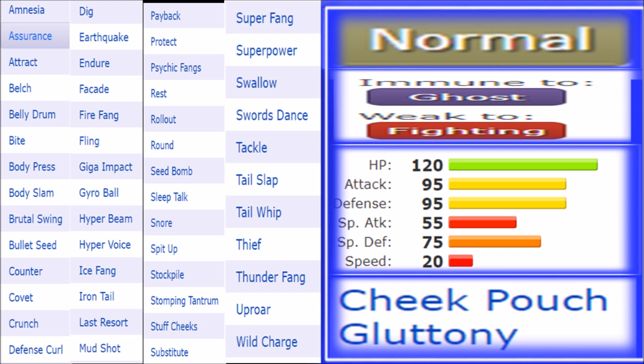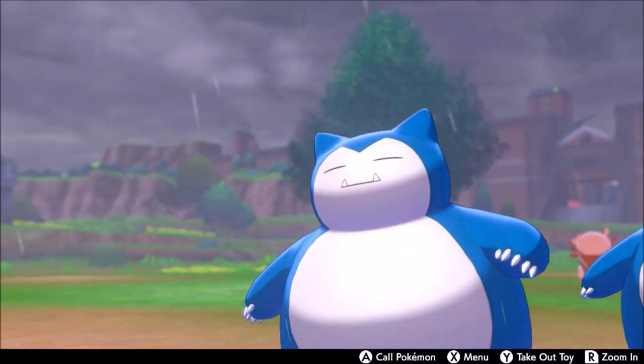The Super Fang set for a bulkier approach is great, as is a Stockpile set with Rest, Sleep Talk, and Body Press. On a Trick Room team, Greedent uses Stuffed Cheeks to get its recovery after Belly Drum, returning to full HP much like Belly Drum Snorlax — but here you actually get HP back afterward, letting you beat Pokemon more easily. The issue is once Trick Room ends, so does Greedent's viability, as it isn't as offensively broad as Snorlax. But what it does in Trick Room, it might actually do better.